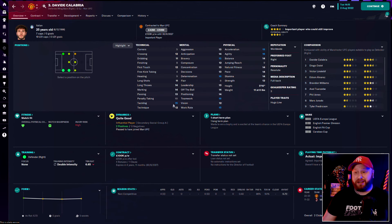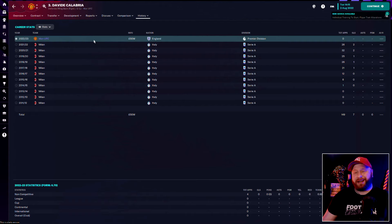Calabria is solid in the final third as well, good on the ball, reads the game well and isn't on the most obscene contract — £100,000 a week on a five-year deal. He did cost us £50 million, but we structured that out over four years to get the best value for money and make our money last a little bit longer. Only time will tell whether he was the right pickup.